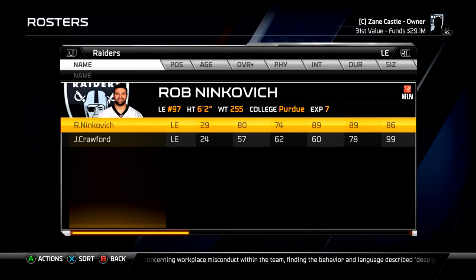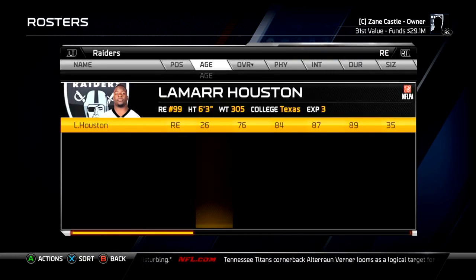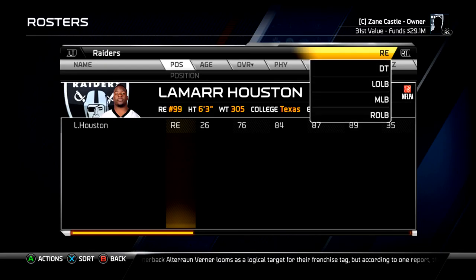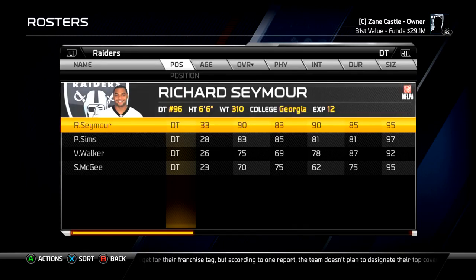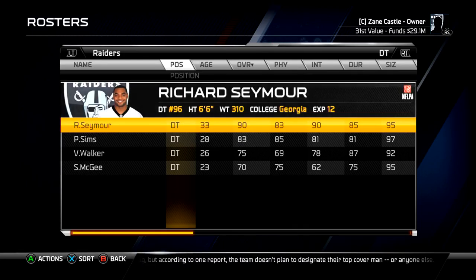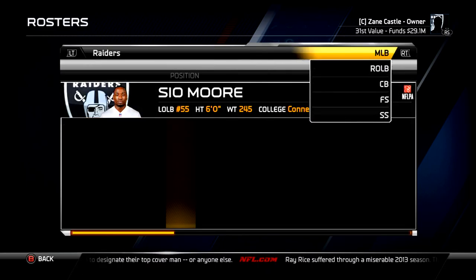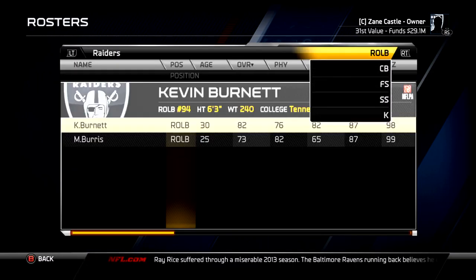I signed Rob Ninkovich off of free agency — the Patriots let him go in this connected franchise, so I was able to pick him up. Lamarck Houston is a steady right end, not the greatest but we'll develop him. At D-tackle I signed Richard Seymour, who is a 90 overall, so he can complement Pat Sims. The linebacking core is decent — all high 70s. C.O. Moore is the left outside linebacker, and Nick Roach is a 73, not awful.